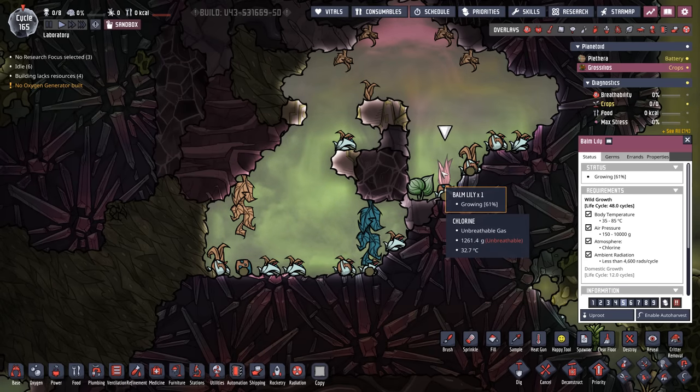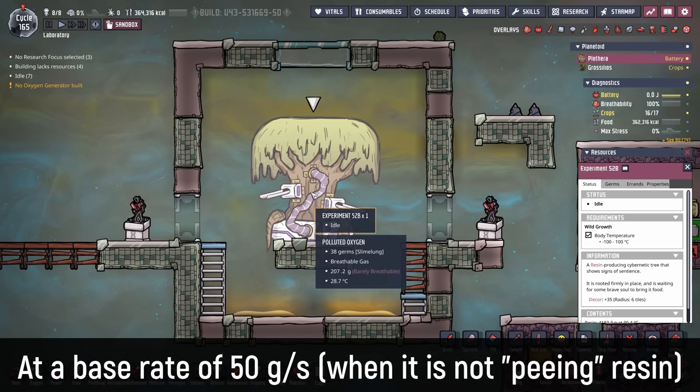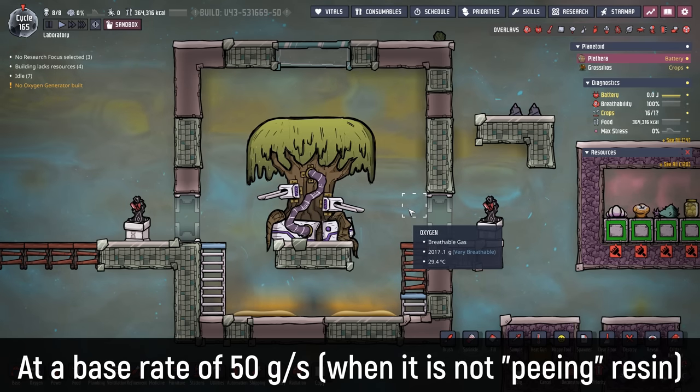There's also some balm lilies. If you went through the painstaking task of irradiating the balm lilies and getting some of the lysetrate radiation seeds, you could feed all that meal lice to the tree. But I don't think meal lice is the best option. Let me show you why — the tree eats based on the mass of the food, not its calorie count.